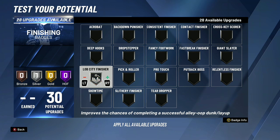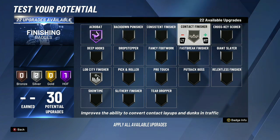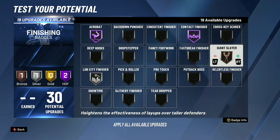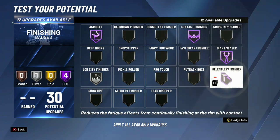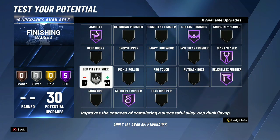You probably still want the other badges I showed — like Hall of Fame Giant Slayer, Slithery, and all that — but you're gonna want Lob City Finisher too, and get it as high as you can. Personally I wouldn't use this in park because I'm not gonna be trying to catch lobs while tired, but you're probably still gonna need it. I'll show footage of what happens when you don't have it.